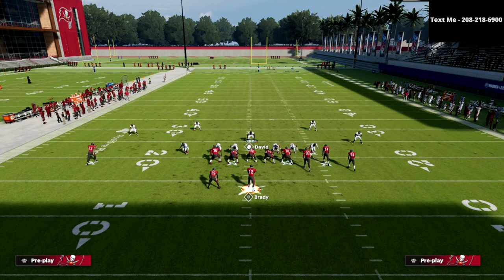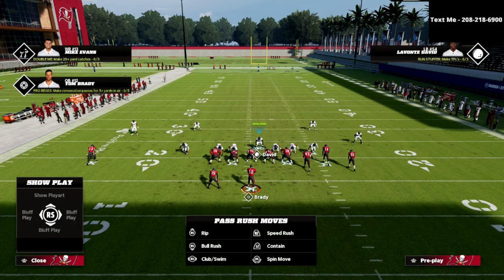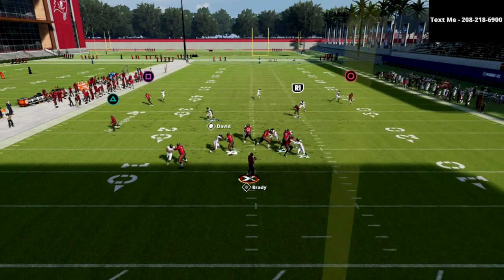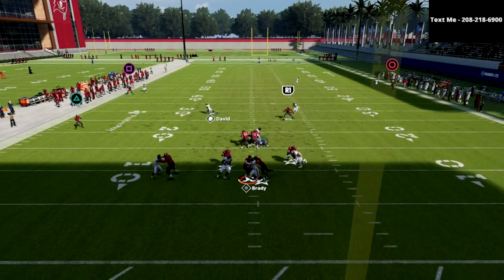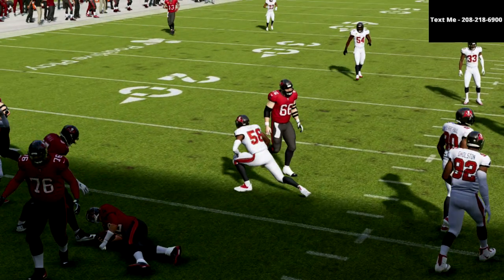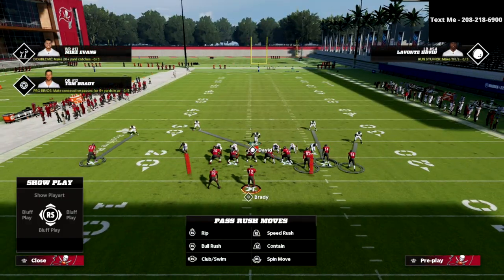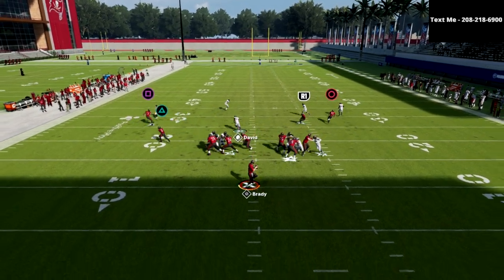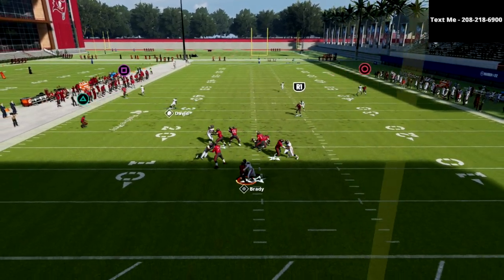The other cool thing about this blitz is that if they block their tight end — which is what people tend to do, especially running the 3-3-5 wide defense — they're going to block their tight end. But for the most part, you should still be able to come in and get pressure off that left edge, as you can see there.